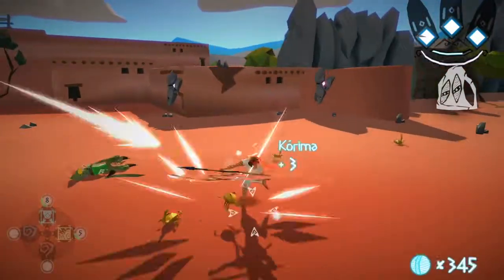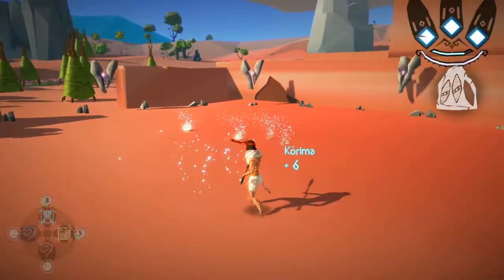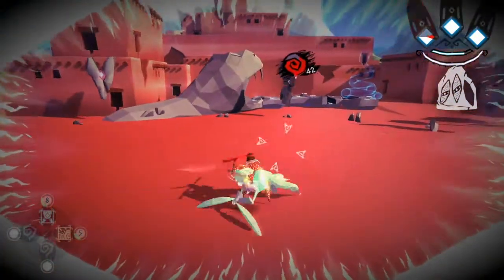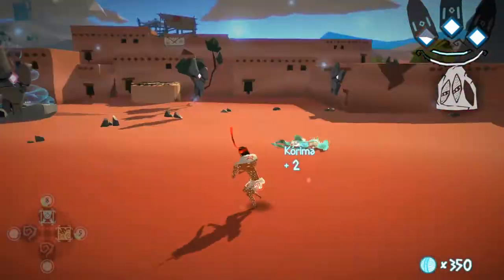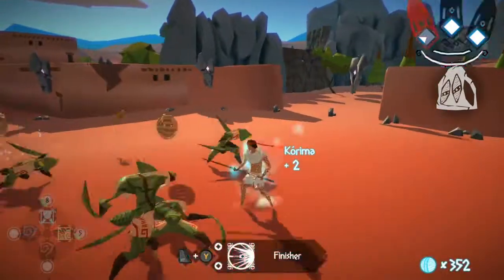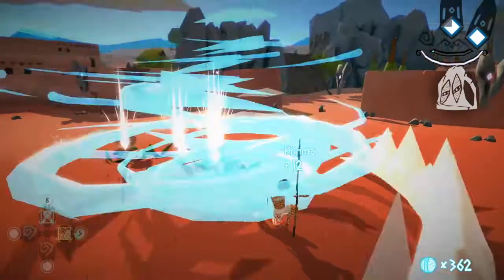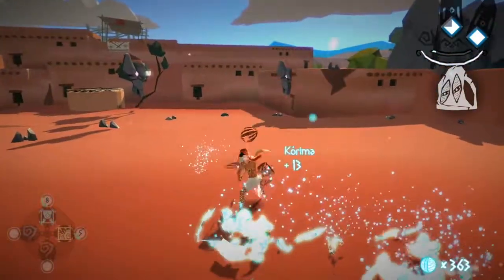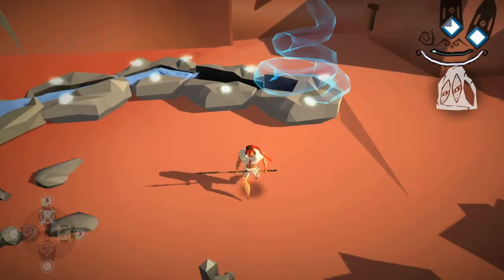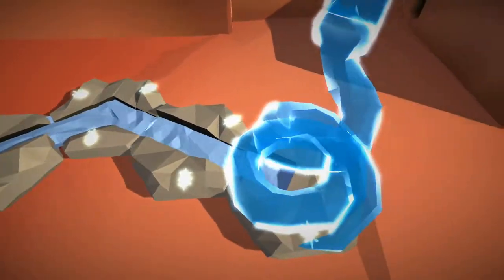We're not really introduced to any new enemy types here, so it's just another standard battle. The mantis enemies will disappear on you, so you might have to use your vision once in a while. I get my finisher and use it, then complete the puzzle to get the third mythical stone.